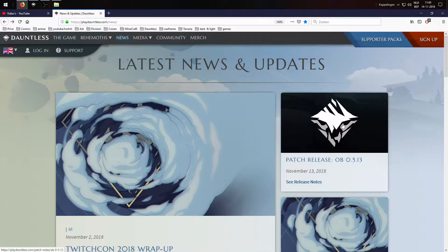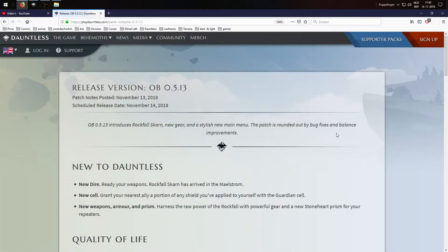Patch release OB 0.5.13 introduces Rockfall Skarn, new gear and a stylish new main menu. The patch is rounded out by bug fixes and balance improvements.